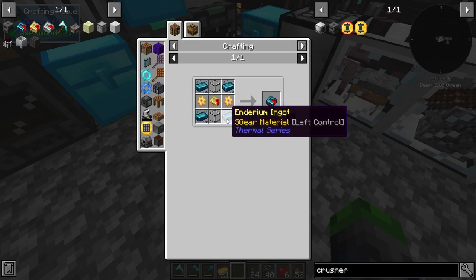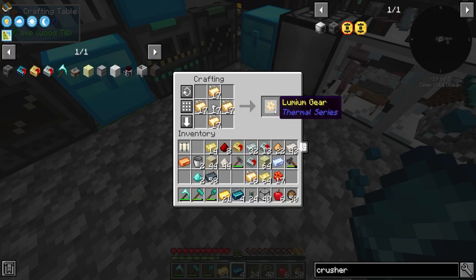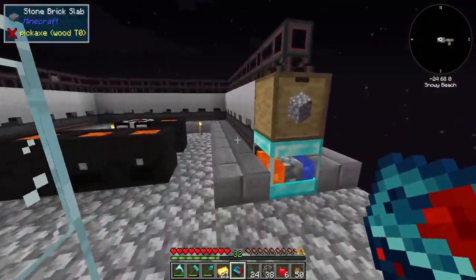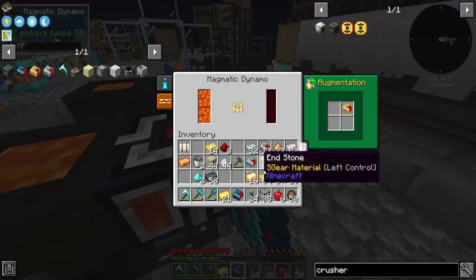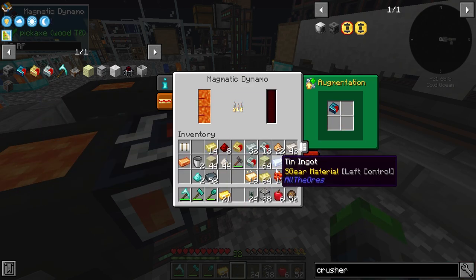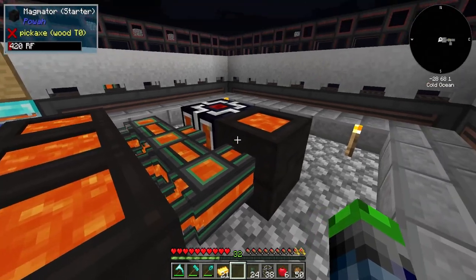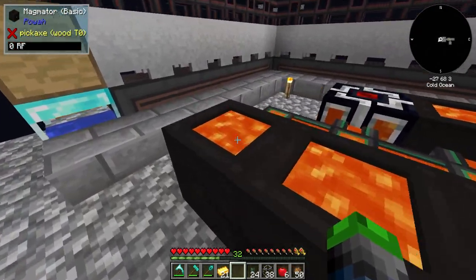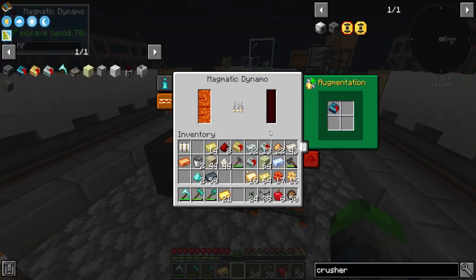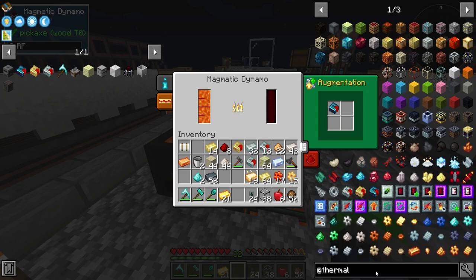We will craft up some enderium - very cool. So all we need now is the lumium gears - we have enough for those. And we have a resonant integrator thingamabob. So that guy's in there. 160 FE or RF per tick - so that guy's charging up. This might be a good option here - 160 RF per tick.